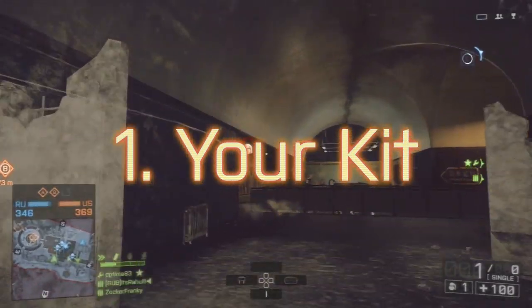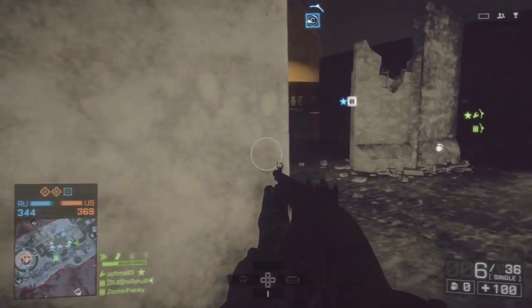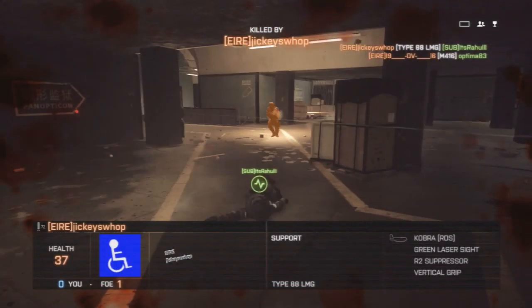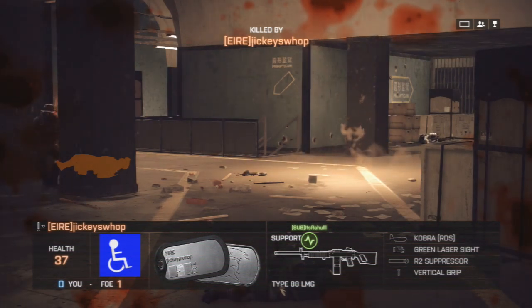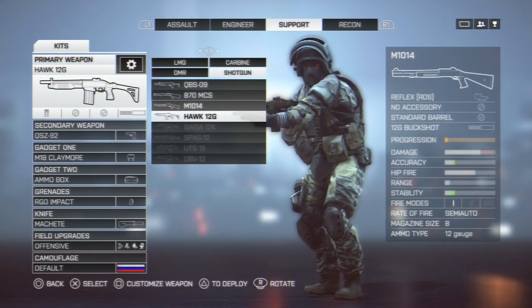The first tip is to choose your kit. The shotgun, like in Battlefield 3, is available to all kits once you unlock it for the support kit. I personally always use it for the support kit because it just feels right, but assess your situation and use it accordingly. For instance, if lots of your teammates are dying, use the assault kit so you can revive and heal them.